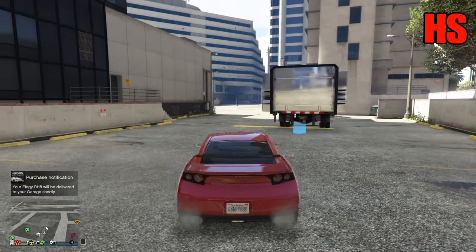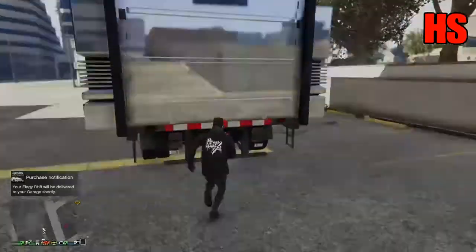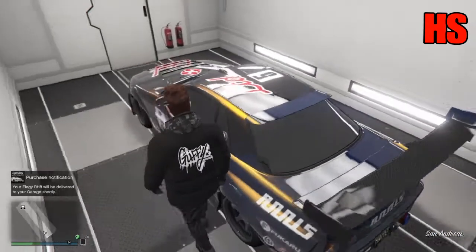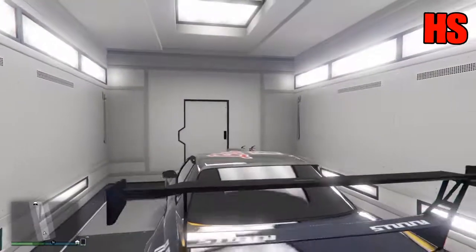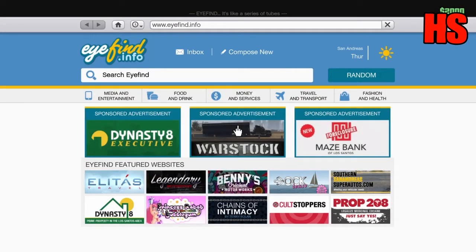Once that's done, back out your car. Then run into your mobile operation centre. Once you're inside, get in your Elegy Retro Custom, or whichever Benny's vehicle you're using. Wait for the engine to start up. Then bring up your phone, go to the internet, and hold down the drive button as soon as you go onto the internet.